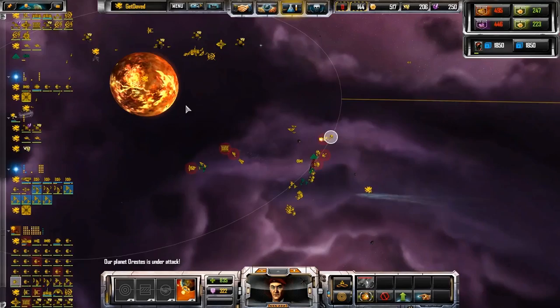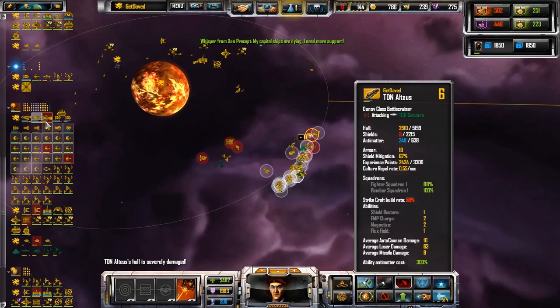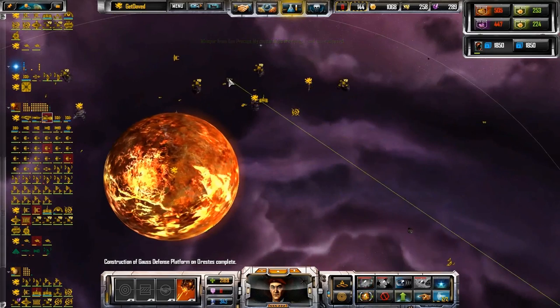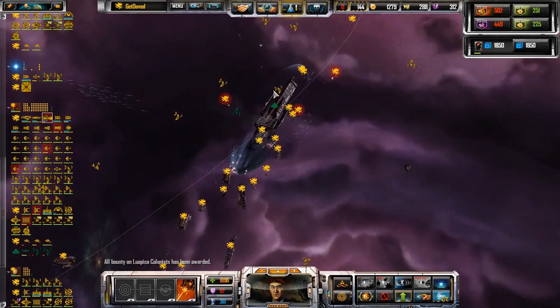Okay. Allied forces are being attacked. Hold steady, we're going in. Our capital ship has been heavily damaged — which one? Transmission received. There is no further profit in attacking an empire.